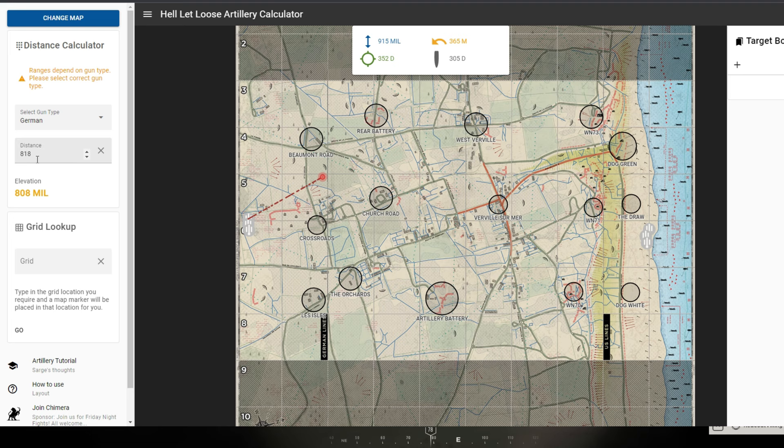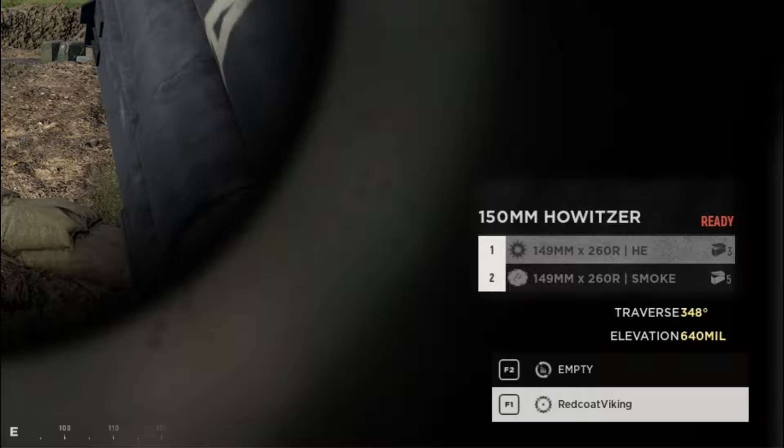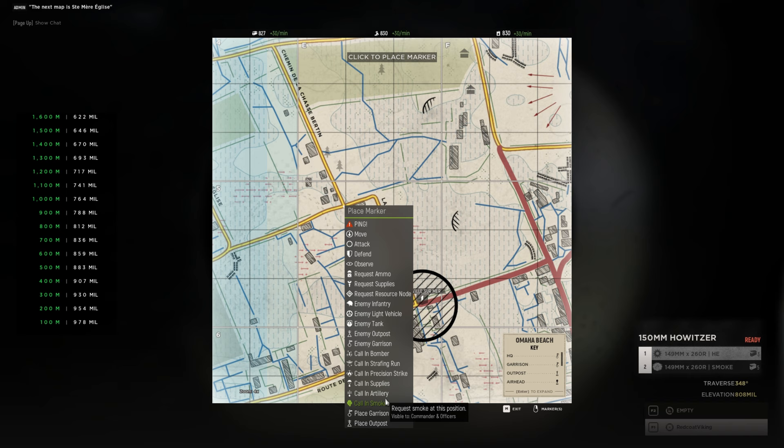So we have 808 mil — we put our distance of 818 in and got an elevation of 808. Jumping back into the game, in the bottom right corner I'm holding W to increase the elevation of the gun. We're currently at the maximum range of 622 mil as you can see on the left, and I'm holding W until we get to 808. There we go — we're at 808. The target has now disappeared but we've got it aimed properly, so placing another artillery barrage there was more or less bang on.